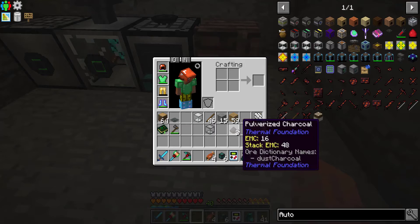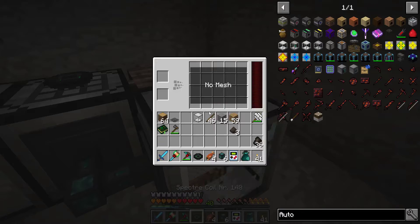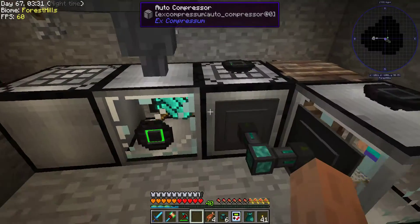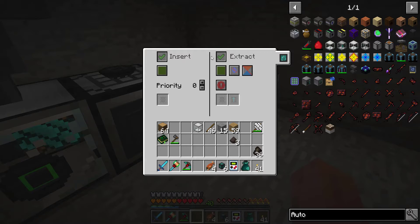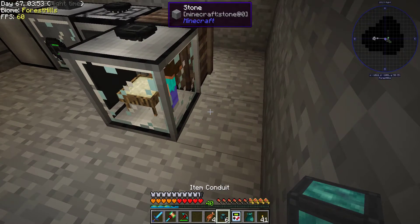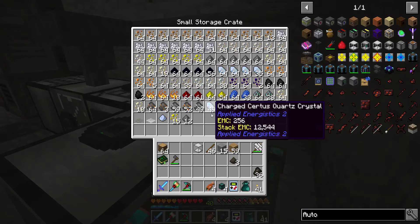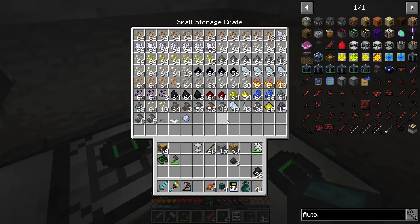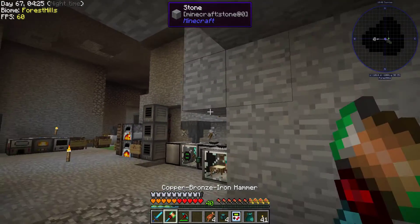We're going to pop the heavy auto sieve in here. I'm going to take this off because it's going to take a lot more power. I'll put a mesh in there. I'm going to set this to extract on green always active, insert on green. That'll get me going — much faster resource gathering.